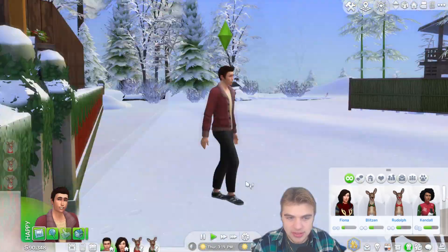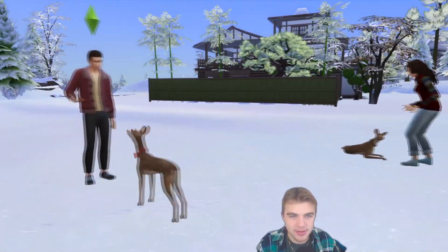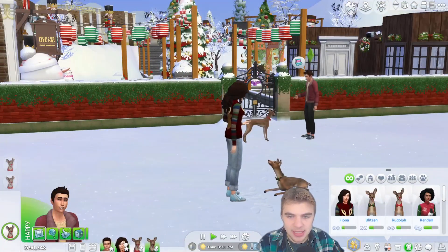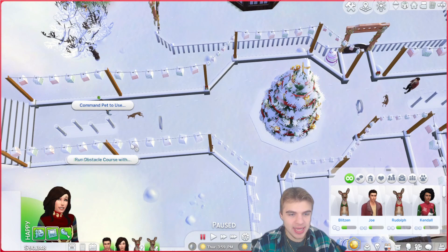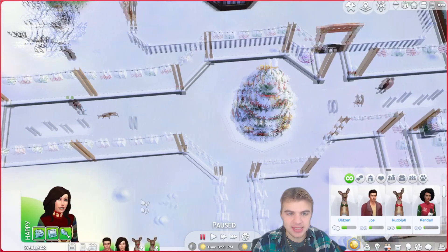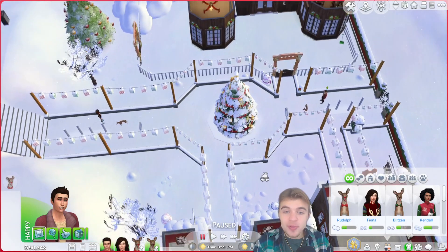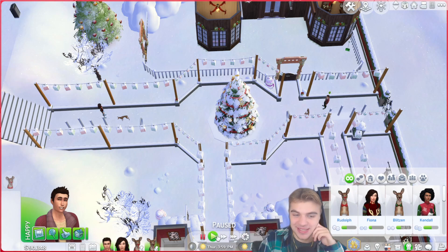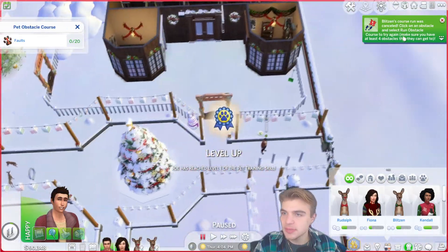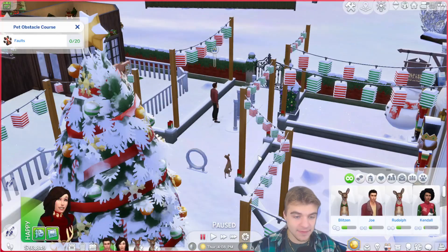Joe is about to interact with Rudolph. Joe has never had a dog — Fiona has had a dog; she's a dog person in real life — so we'll see how that affects things in the Sims. Rudolph is over here with Joe, Blitzen is over here with Fiona. I'm going to have them run the obstacle course: Fiona with Blitzen and Joe with Rudolph. We'll see who builds the higher reindeer training skill at the end of the allotted time. It seems like the Sims are treating the entire thing as one obstacle course.